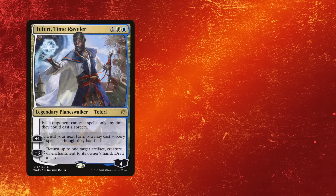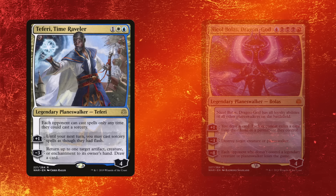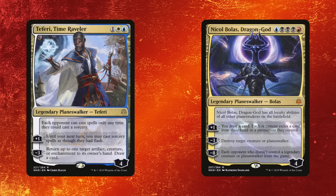Let's say I play Teferi, Time Raveler — I bounce a card, draw a card. And then if they answer it, if they kill it, you don't really care, because you already got value. You time walked your opponent while drawing a card. Whereas let's say you play Nicol Bolas against a ramp deck, drop it, you draw a card, your opponent exiles a card from your hand or field, then they kill your Nicol Bolas — you're probably going to lose the game at that point. You got to look at cards like that: whenever you're making a play, you've got to make sure it's a play that's going to matter. If the card is not good enough to matter when you play it, it might not be good enough.